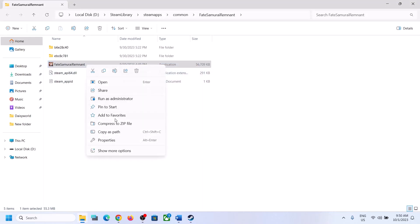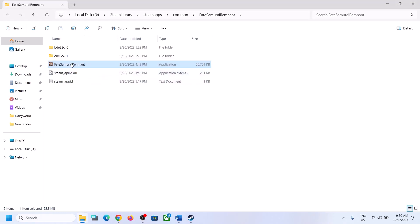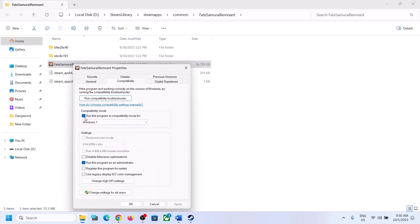If you are still facing the problem, go to Properties again and this time select Windows 7 in the compatibility mode, then click Apply and OK. Double-click to launch the game from the installation folder. If still facing the problem, uncheck both the boxes and follow the next step.